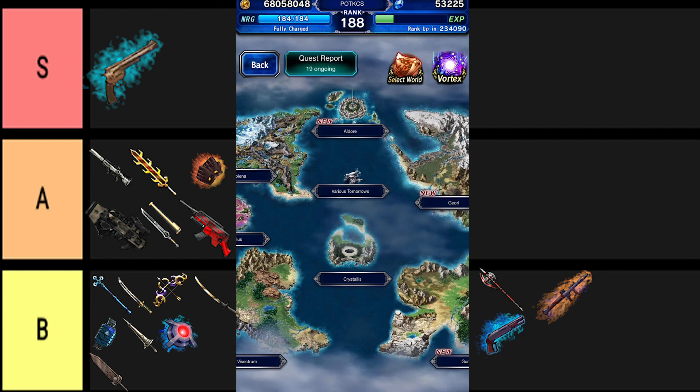You can increase your chances of finding a unique ability by bringing along certain units — they all happen to be collaboration units, so that's an incentive to summon on that banner. Make sure to check my video that covers the Trust Master reward and Super Trust Master rewards of those units to help you decide if you should summon them. If you liked this video, make sure to subscribe and give it a like. Comment below if you have any questions, and best of luck in finding those abilities.